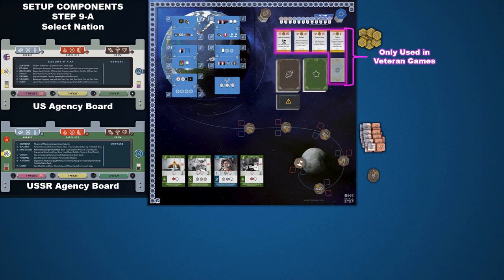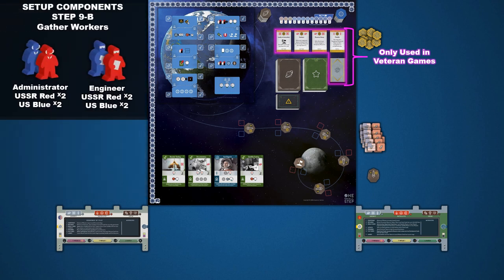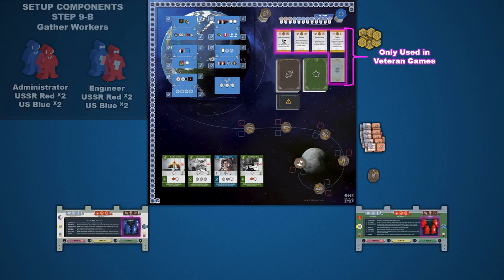Step 9 has several parts. First, players need to choose which nation they would like to play — red for the USSR or blue for the USA. They will then take that nation's agency board and place it in their personal play space. Next, players will collect their agency's respective workers. There are two types: engineers and administrators. In a 4-player game, each side has 2 players that assume the role of either the engineer department or the administration department. With a 2-player game, each player controls both departments. All of these workers are placed in their space on the right side of the agency board.